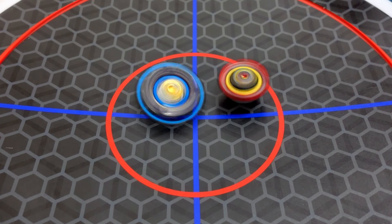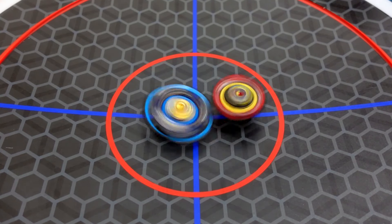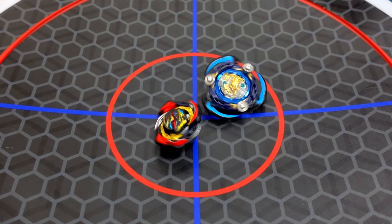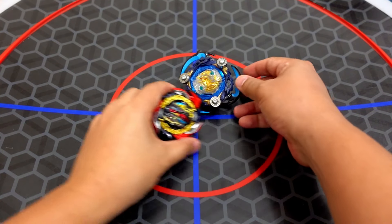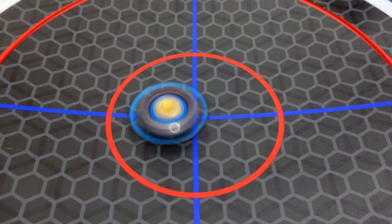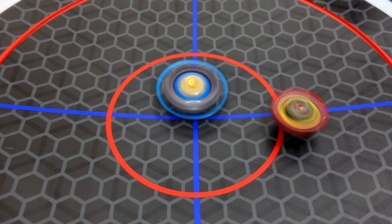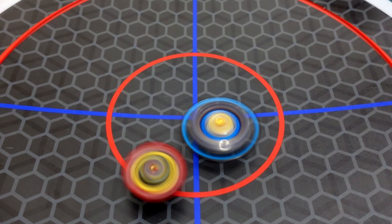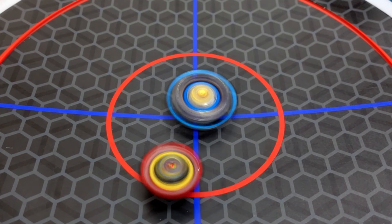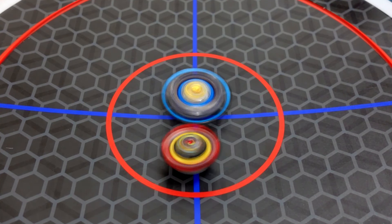I guess it was a draw. The Dangerous Belial actually jumped, and the hit of the Dangerous Belial is actually hitting our Beyblade mod multiple times. Now they're battling in the center of the stadium. What an epic battle!